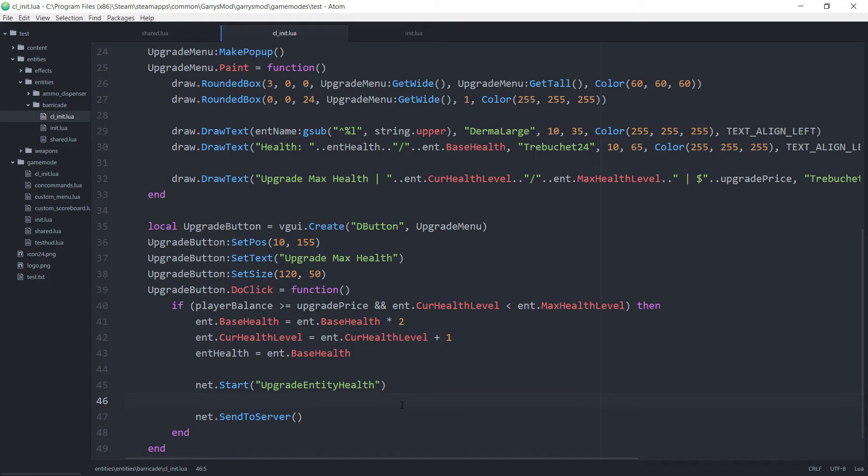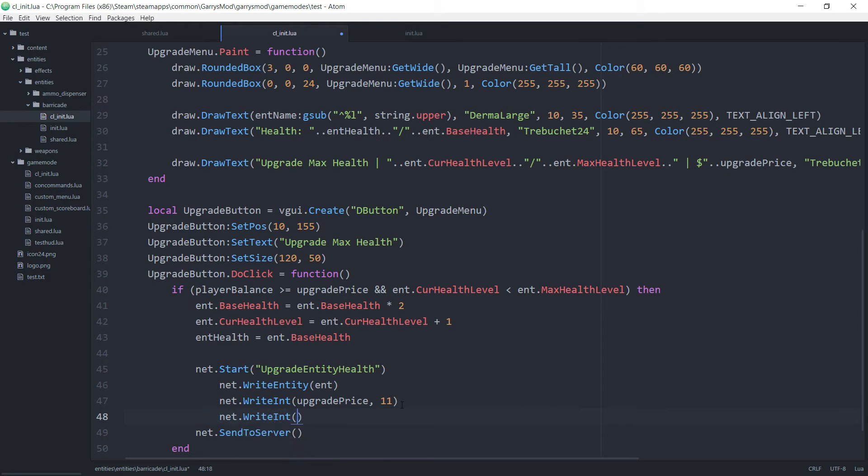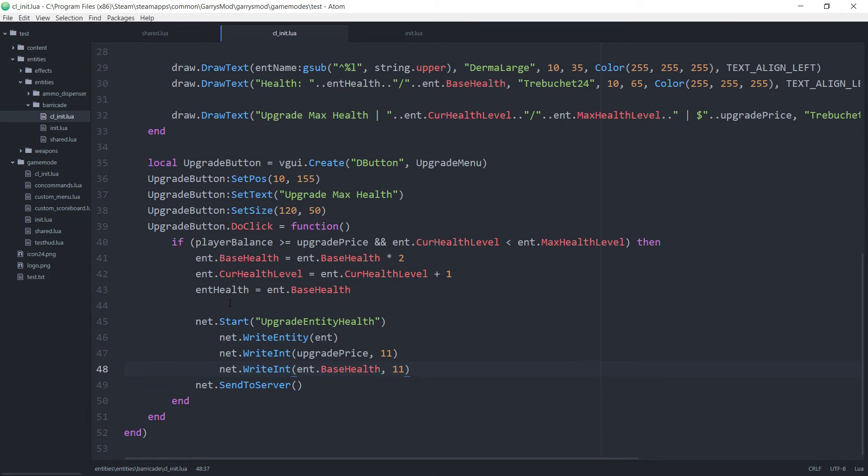In this net message we want to include some variables to receive on the server side. First the entity: net.write entity, sending over ent. Then net.write int for the upgrade price, using 11 bits. Then net.write int again for ent.basehealth, also using 11 bits. With that we are done with the client-side file for today.